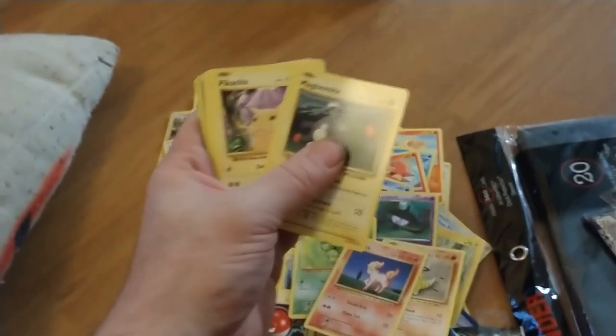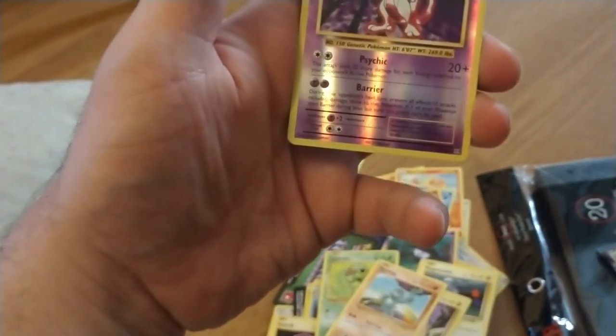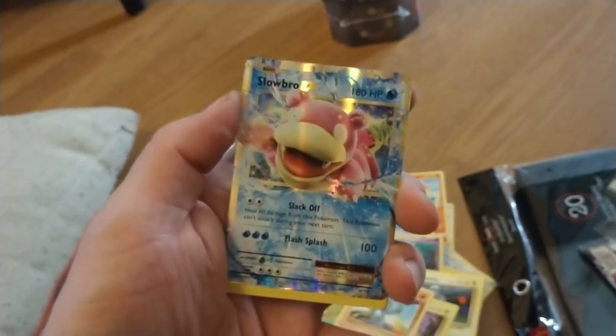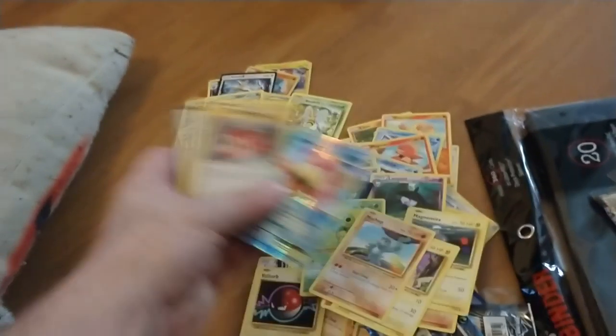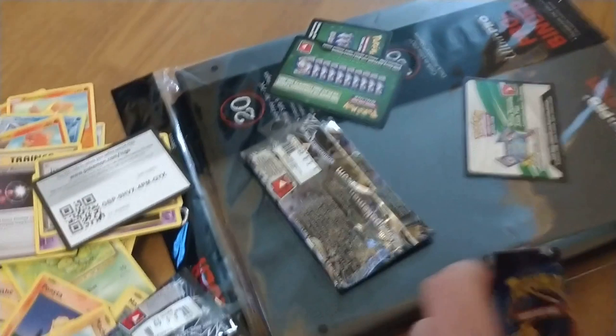Looking like a lot of good stuff — nothing really, no full art cards, I was hoping for full art cards. We got Sandshrew. We got a Mewtwo Reverse — that's pretty cool, that's pretty dope. A Mewtwo Reverse. And we got a full art Slowbro — that's pretty cool! So we got one full art and we got a Mewtwo, not bad. And then we got a Pikachu EX and a Croza GX.